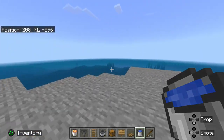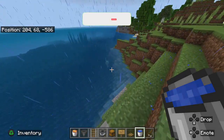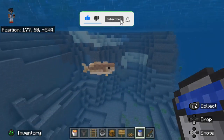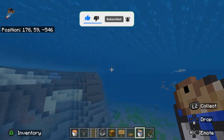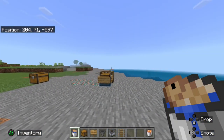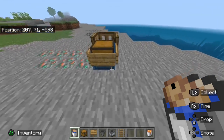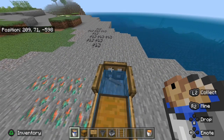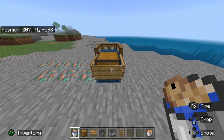Next we are going to need a salmon or a cod. You can use either, just make sure that you catch it with a bucket. Once you have your fish in the bucket, all you gotta do is jump on top of the chest and place it in here. Just make sure that all of the trapdoors are up so that it does not escape.